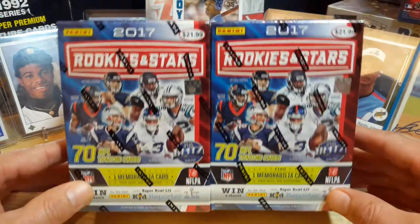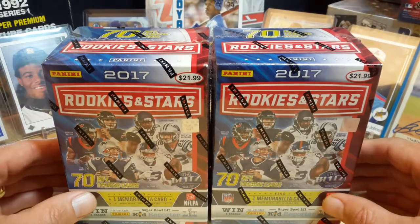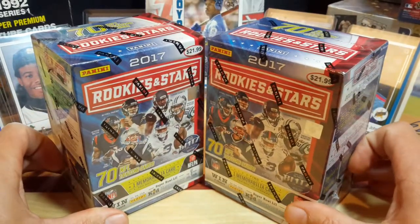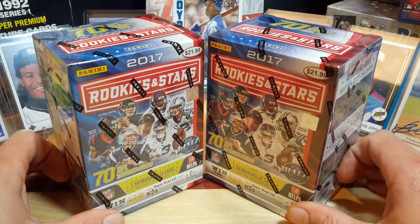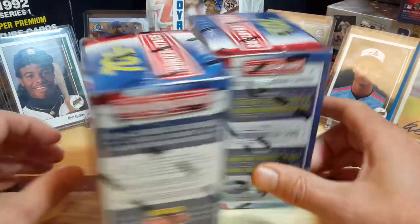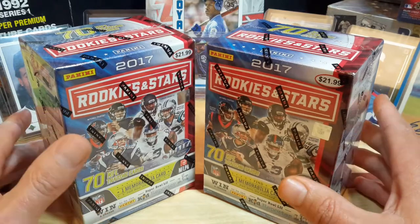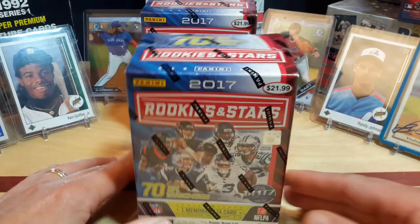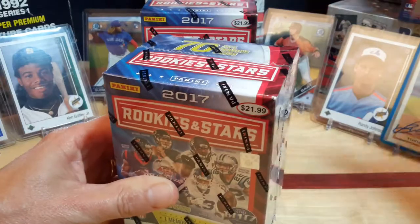There are awesome rookies in this thing and I've probably opened 10 to 12 of these boxes at least. I really enjoy the product — it's awesome. It doesn't have a lot of numbered cards in it, but it does have some patches in each box — one memorabilia card — so they're pretty cool little boxes. I really enjoy it because you also get the chance of a Mahomes rookie, and it's also got the Stellar Rookie insert. So without further ado let's go ahead and open up a couple of these Blaster Boxes and see what we get.